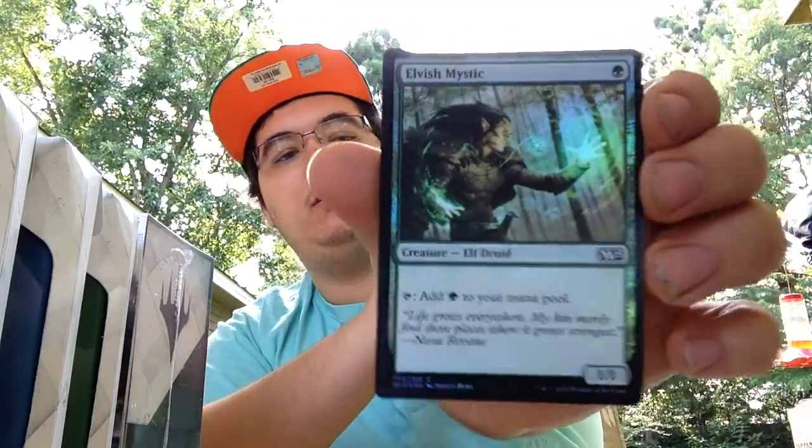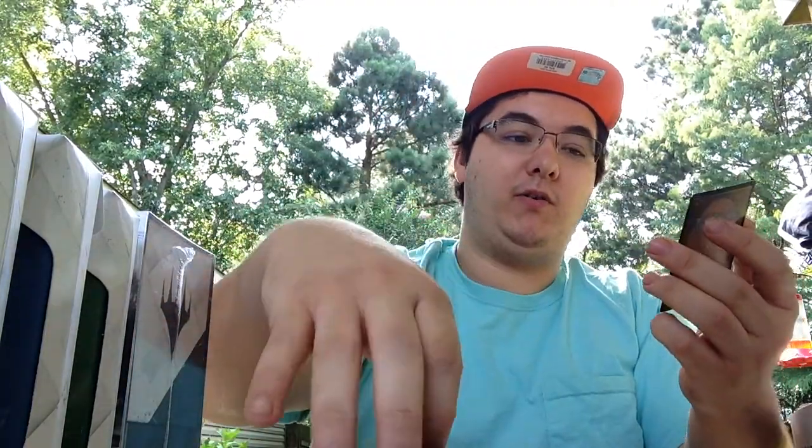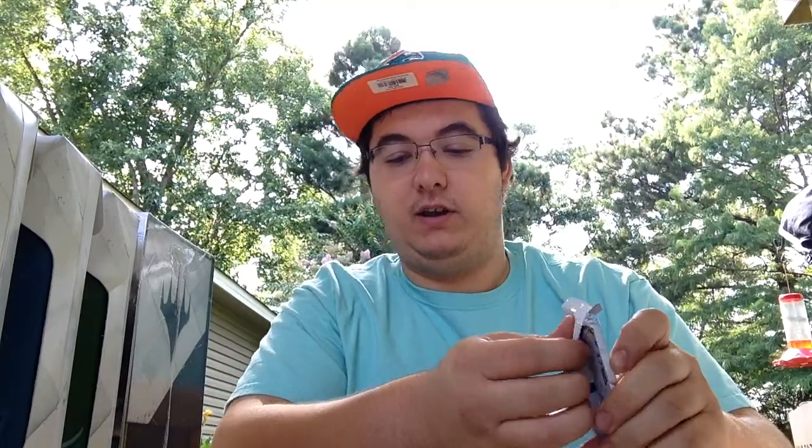We got an Elvish Mystic - I'll put that in my elf deck, that's great. And we got my first planeswalker so far: Jace, the Living Guildpact. He's a four-drop. Plus one: look at the top two cards of your library, put one in your graveyard, put one on top. Minus three: return another target non-land permanent to its owner's hand. Minus eight: each player shuffles their hand and graveyard into their library and draws seven cards. So you restart your hand - that's cool.